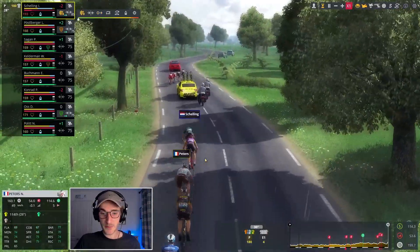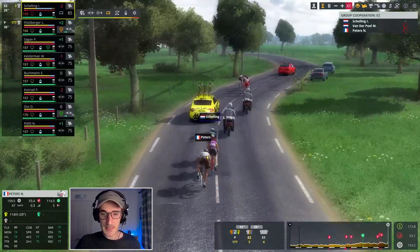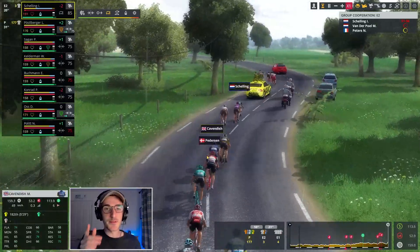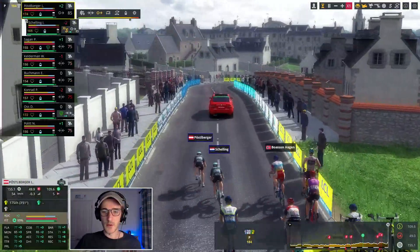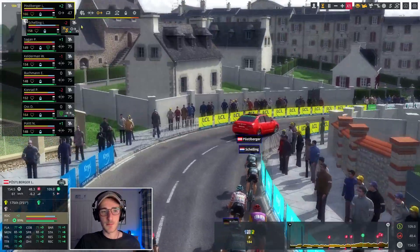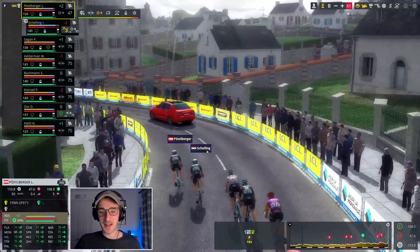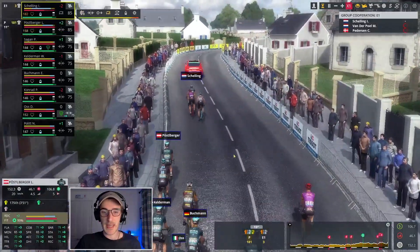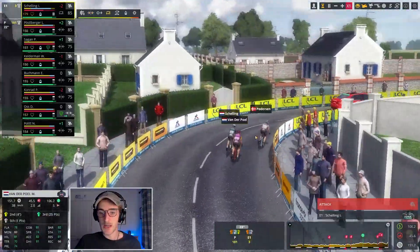I try again and he tries to follow. I don't believe what I'm seeing — Matthew van der Poel is marking Ida Schelling. He knows who to look out for at this year's Tour de France. But surely van der Poel knows he's not going to be allowed into today's breakaway — look at the finish, it suits him really nicely. Anyway, Schelling is now suffering after a really tough start to the stage. I've tried again and Matthew van der Poel is literally following me into the breakaway with Ida Schelling.